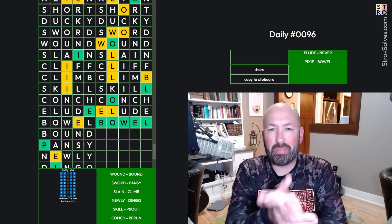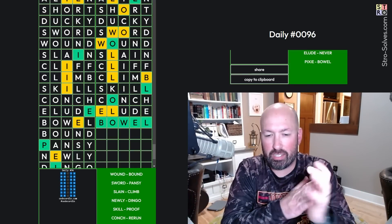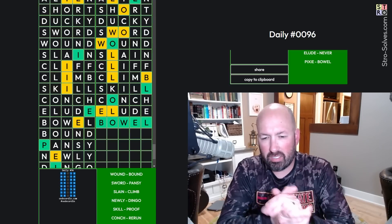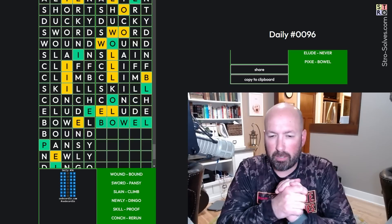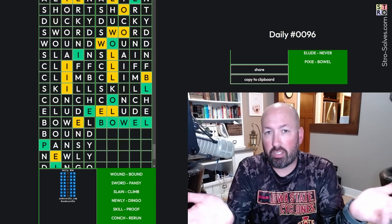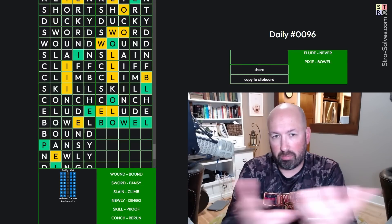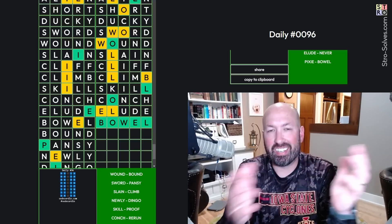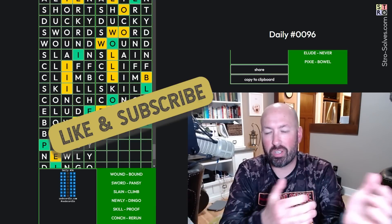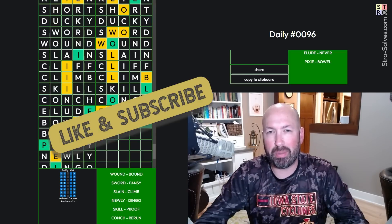All right, so there you go — that was the Sedecordle. We had 'wound' and 'bound' at the beginning, which was kind of interesting. Nothing too unusual. Pixie's a little weird with the X, but I didn't find any that were too difficult. So it's a lot like doing an Octordle but with twice as many, or doing a Duotrigordle with half as many. Now I have done a Sedecordle. Let me know how this one went for you and which word you thought was difficult, and be sure to like and subscribe and I'll see you again soon with some more puzzles.